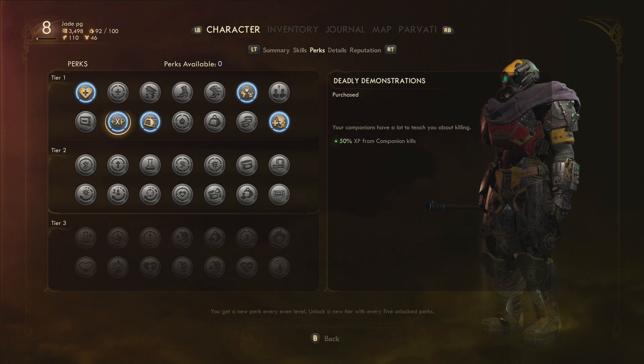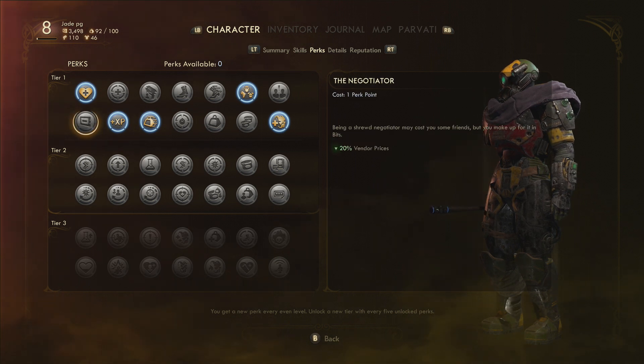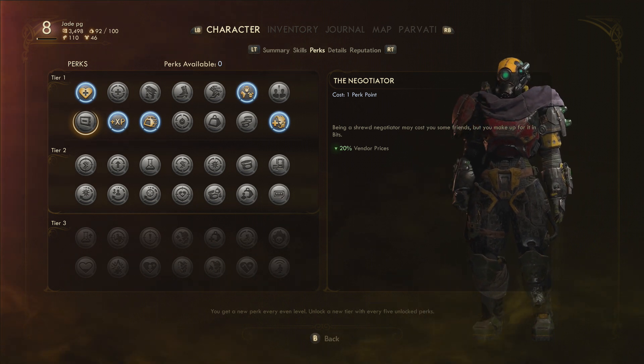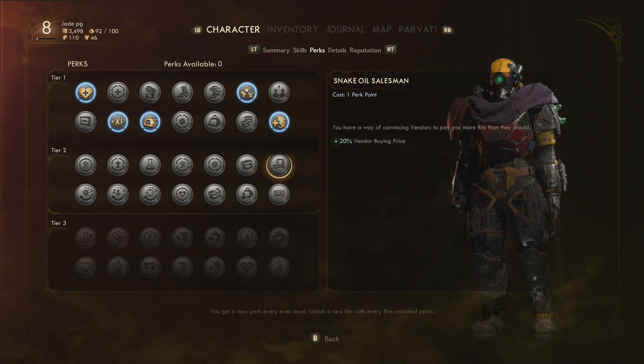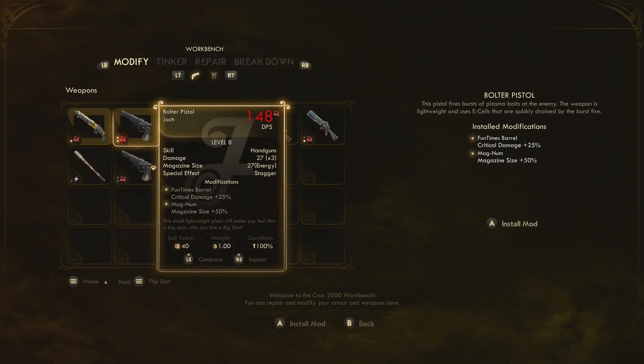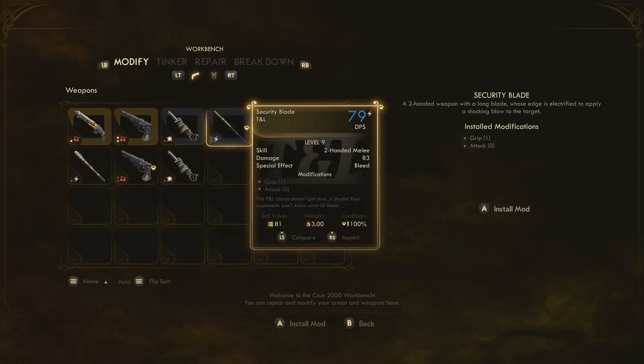There are some other good ones to have as well if you're going to be buying mods, particularly from vending machines. Perks give 20% off vendor prices at tier one, and again another 20% off at tier two. So you get the idea — we've spoken about some of the best skills and best perks to have while trying to get the most out of modifications.